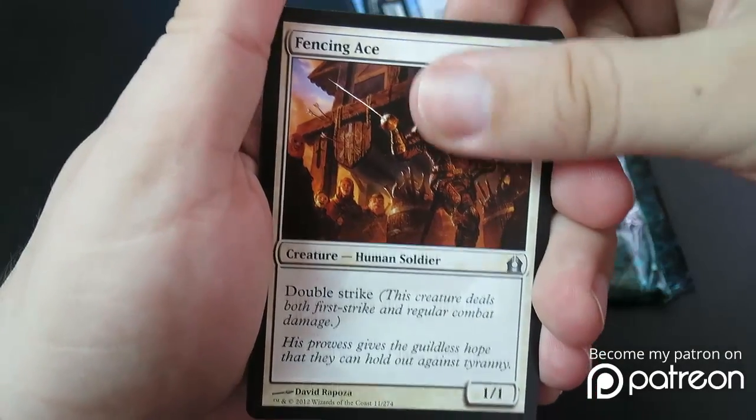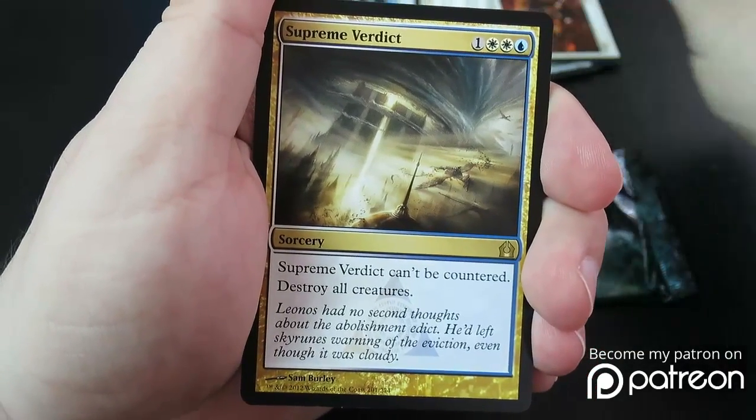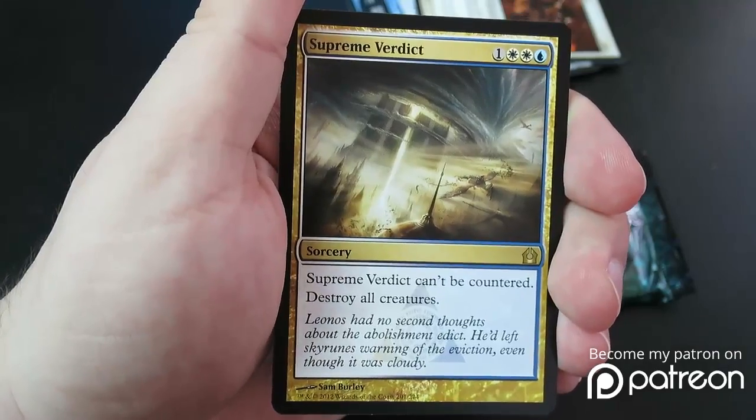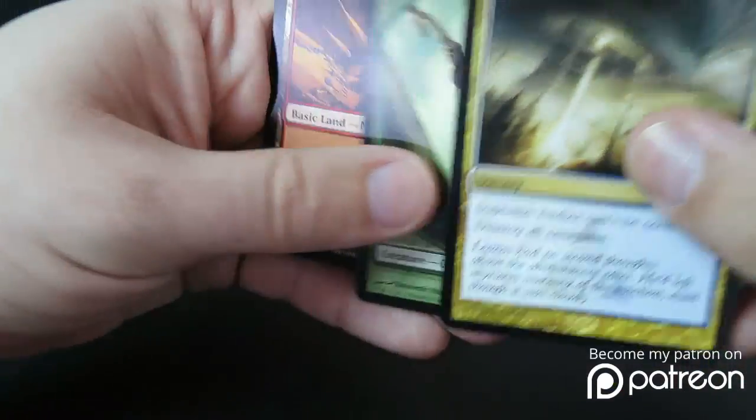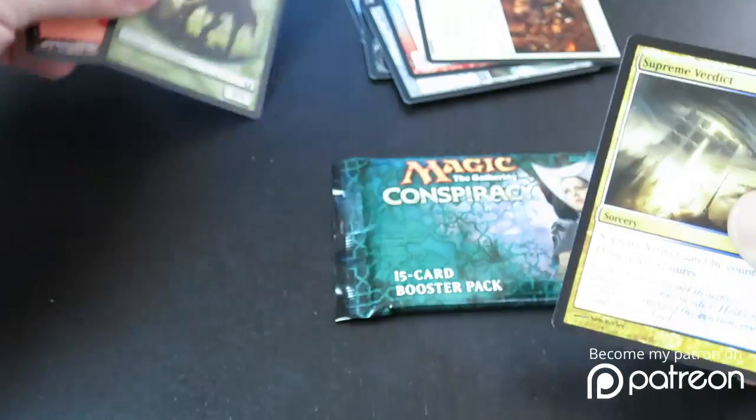Fencing Ace. And a really nice rare here — Supreme Verdict. Excellent. Amazing card. I've also got a Centaur there and a Mountain.